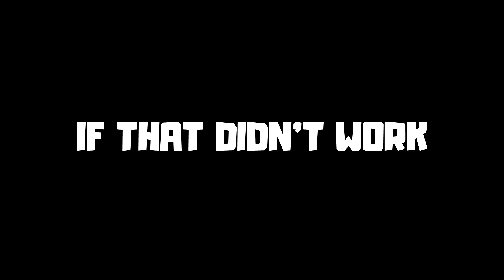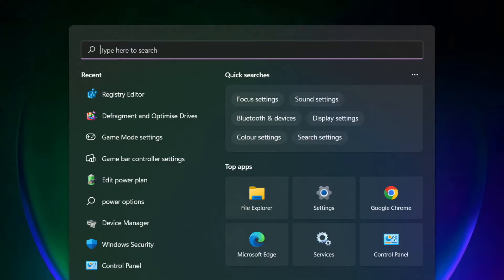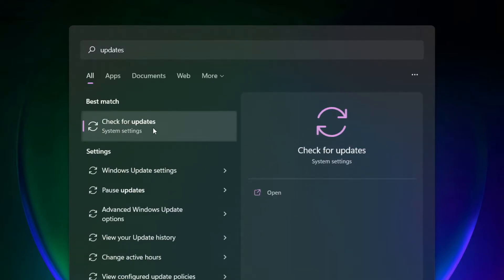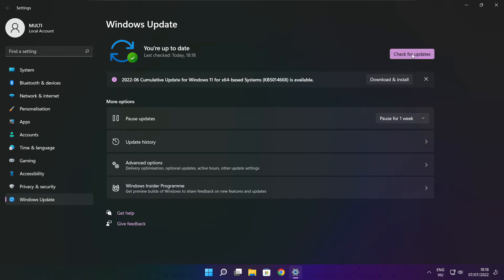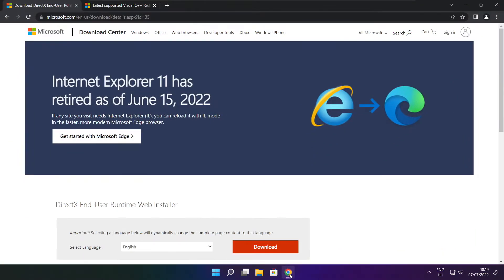Apply and OK, then play the game. If that didn't work, click the search bar and type Update. Click Check for Updates.